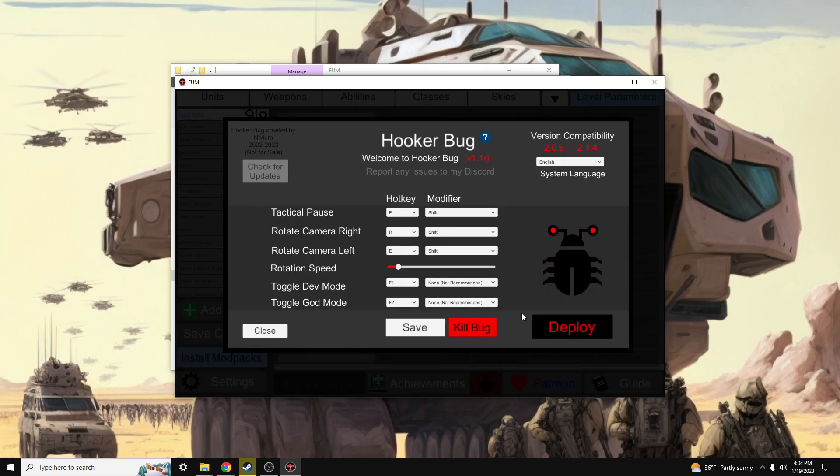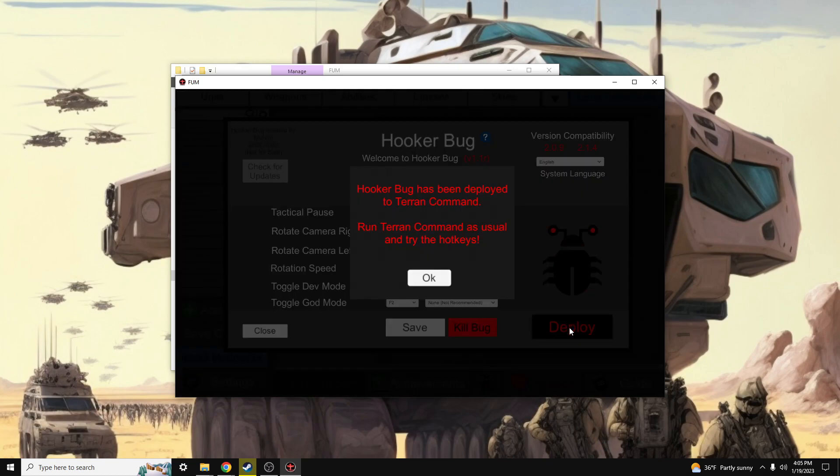You may see additional information if this is your first time installing Hookerbug at all, but I've already taken care of all that since I have an earlier version of Hookerbug, and it will be updated in the release version here. We have a couple of options — we can change controls here. I'm going to leave them default and click Deploy. Hookerbug has been deployed to Terran Command.